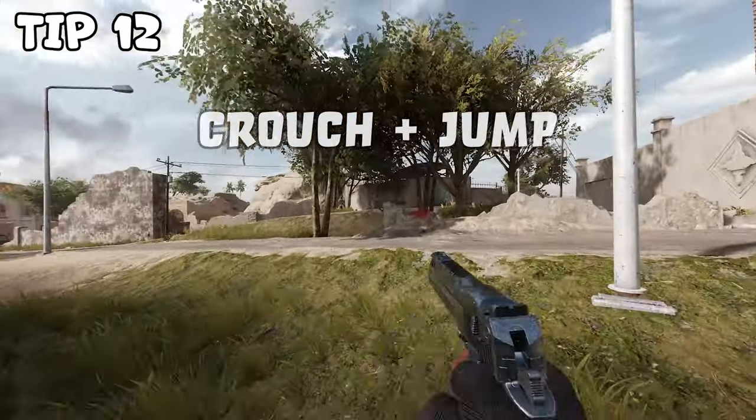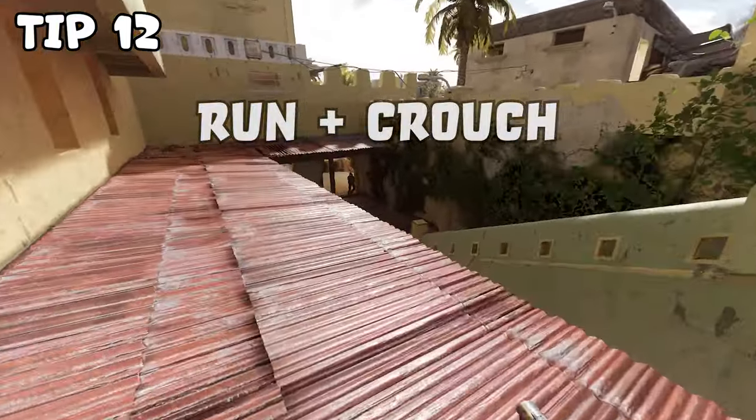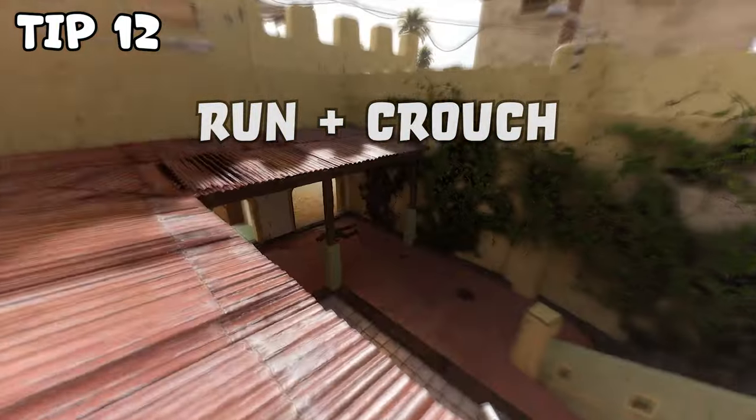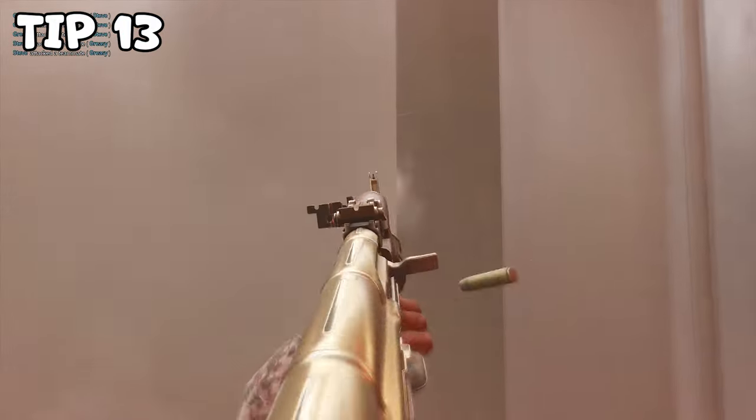Tip number twelve. Learn to crouch, jump and slide off ledges. These things will help you move way quicker and they will also keep you from being an easy target. Tip number thirteen. Always use cover and also reload in cover.